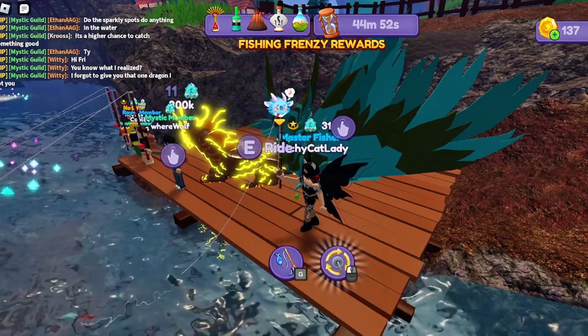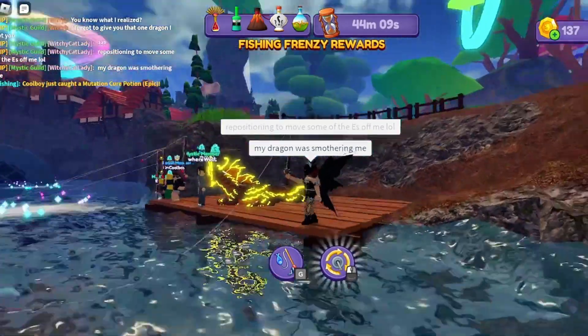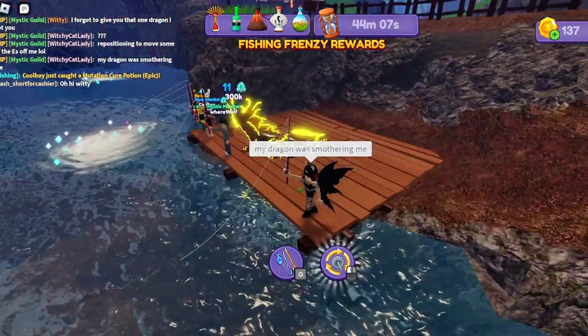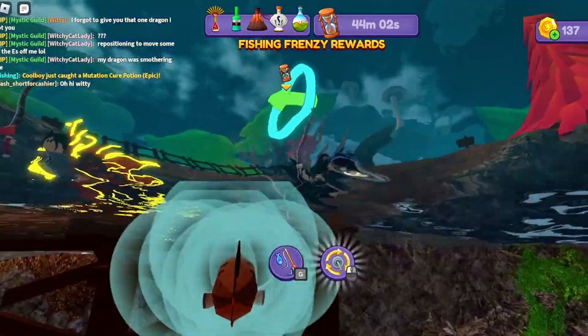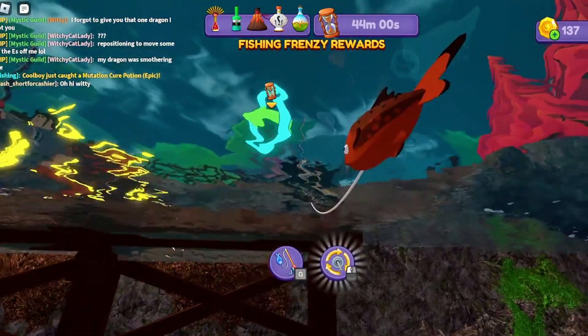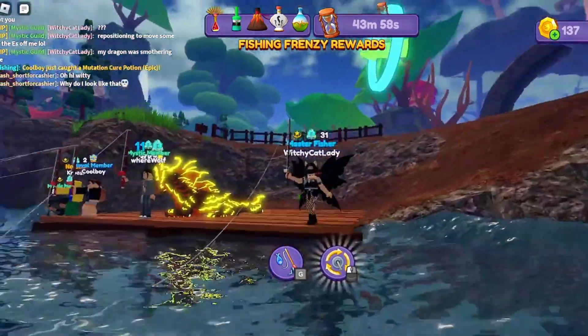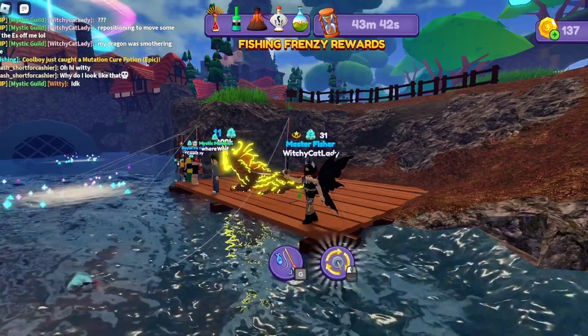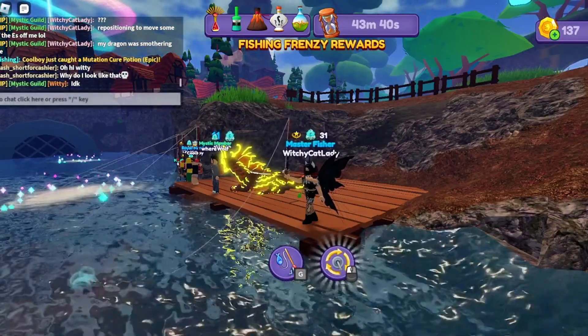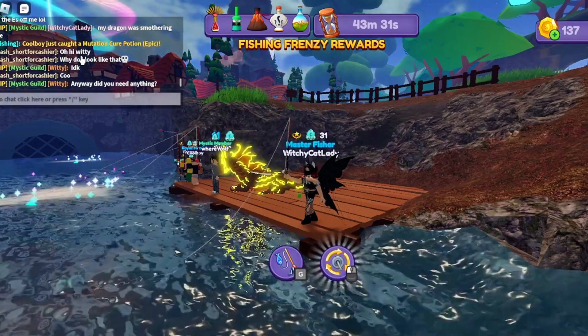I'll show you this tip one more time: potions tend to poke up above the water, but if you can't see very well, just move your screen around so that you can glitch under the water a little bit. I can see that is a fish and I don't want the fish, so I'm going to recast.